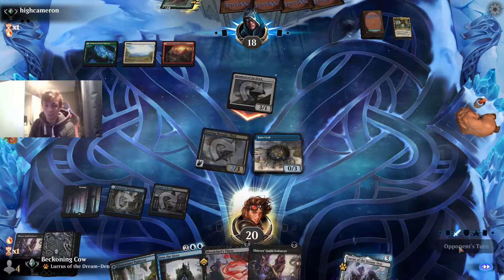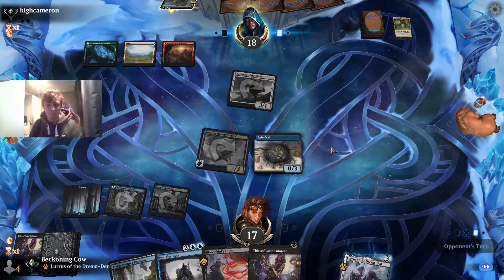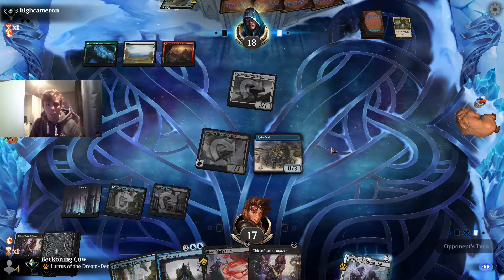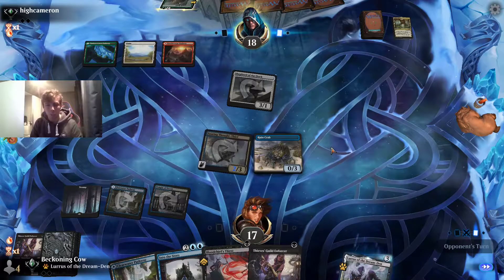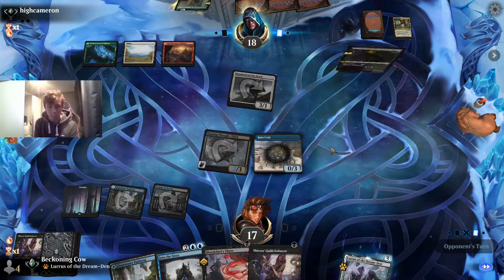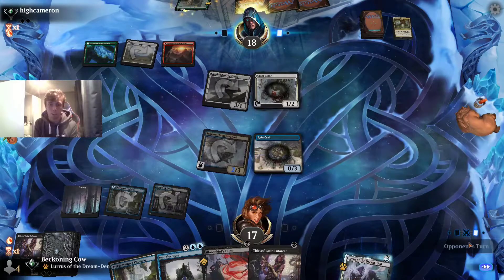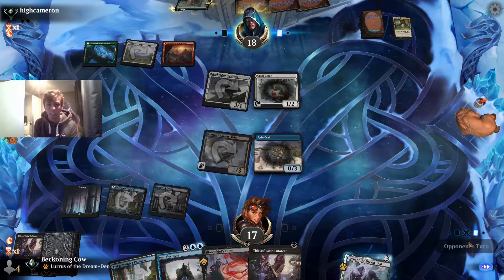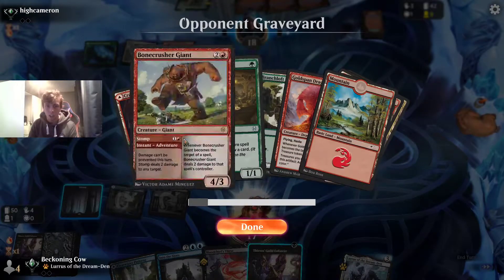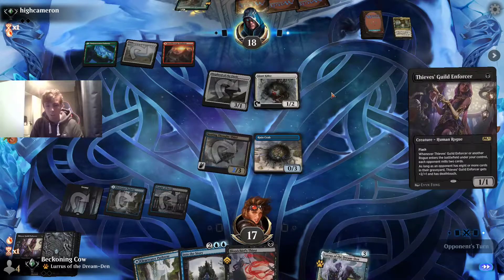He swings in. We're not going to block with Thieves Guild Enforcer — trading that card for a free one just isn't worth it. He could play Lovestruck Beast, but it's very unlikely he has another 1/1 to allow it to attack. He plays Giant Killer, getting the ability to tap down our creatures. He might be holding up Bonecrusher Giant. We know we've seen one milled — but it's quite likely he has another.